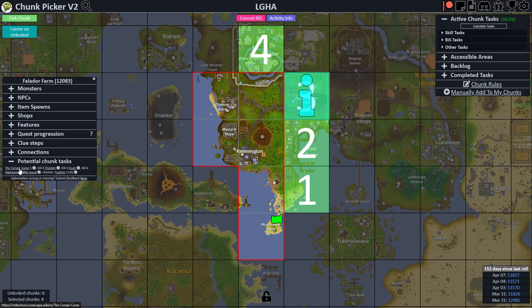Chunk three would let us start the Corsair's Curse. We'd have to kill a chicken, a duck, a highwayman, and obtain some feathers. This chunk would be so easy — probably done in five minutes or less. Ironically though, it is the chunk I want the least, and I'll explain why after going over chunk four.